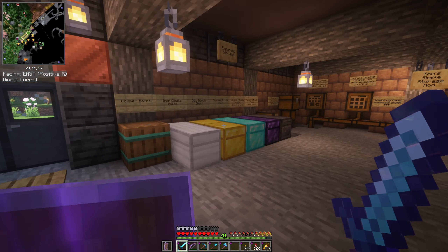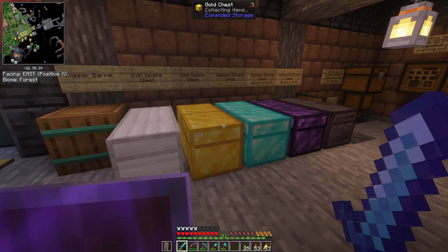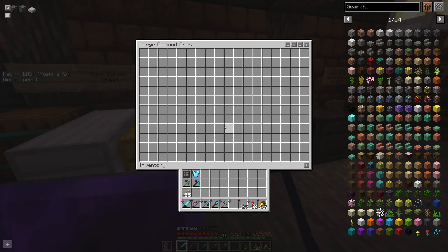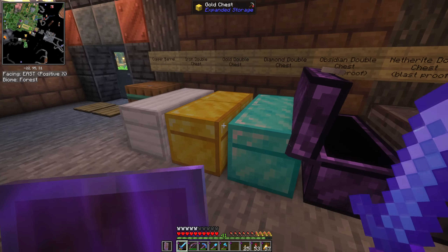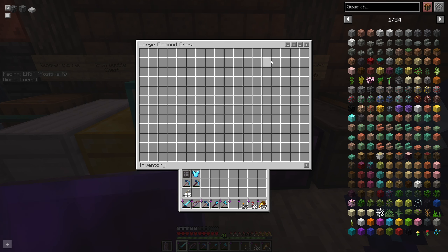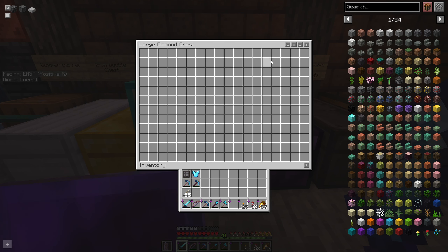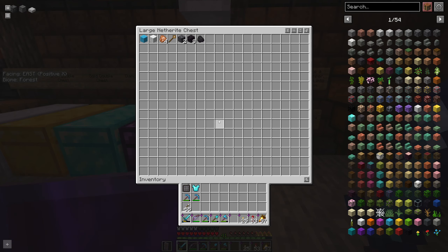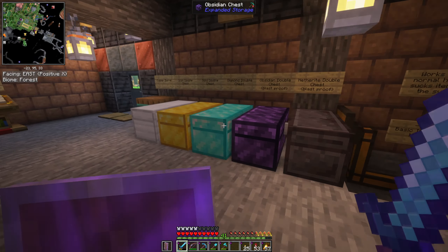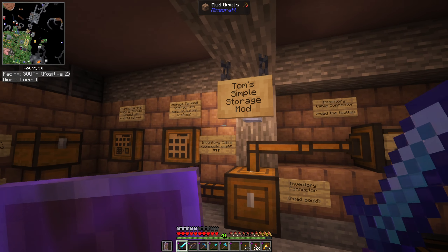I'll start built a little tutorial area here, and this is really just for the three main storage mods. We have Expanded Storage, which has different tiers of chests — iron, gold, diamond, obsidian, and netherite. Obsidian is blast-proof, and netherite is your biggest option. These work the same as regular chests; they just have a higher capacity.